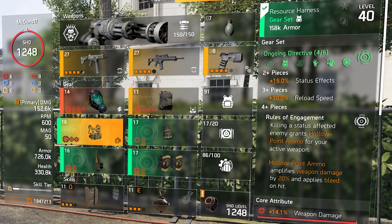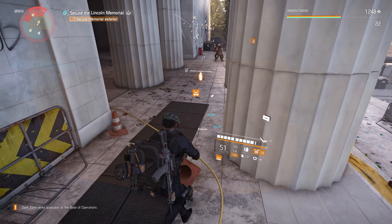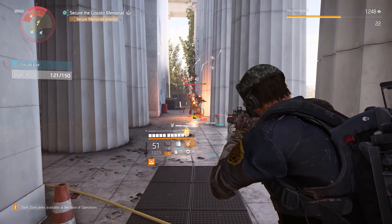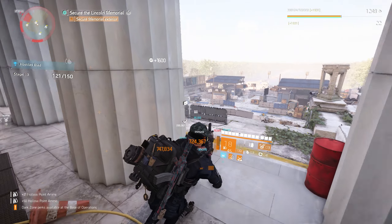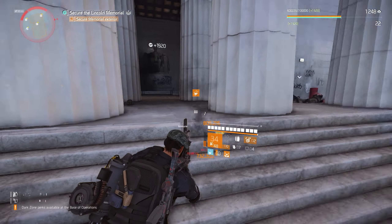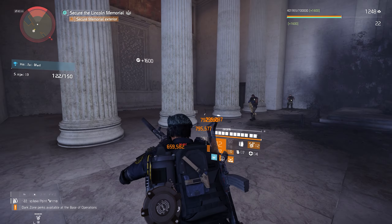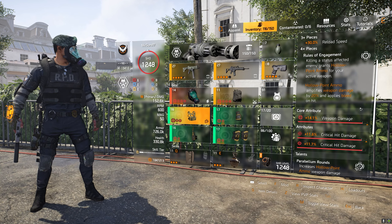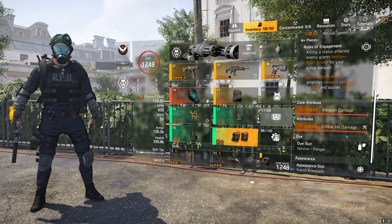That hollow point ammo amplifies weapon damage by 20% and applies bleed on hit — which is also where the name Predator's Mark came from. In Division 1, the Predator's Mark gear set applied bleed to your enemy once you hit them, and Ongoing Directive on Division 2 does the same thing with hollow point: it applies bleed on hit. So we have the chest piece, gloves, knee pads, and holster all as Ongoing Directive pieces.